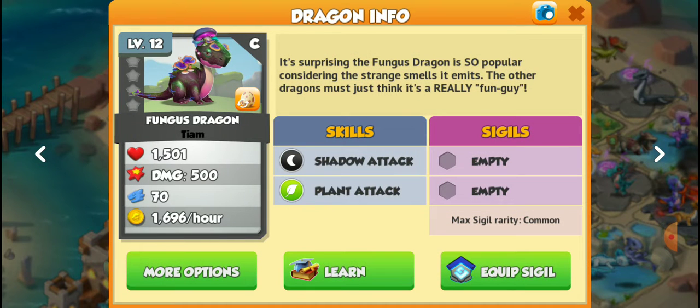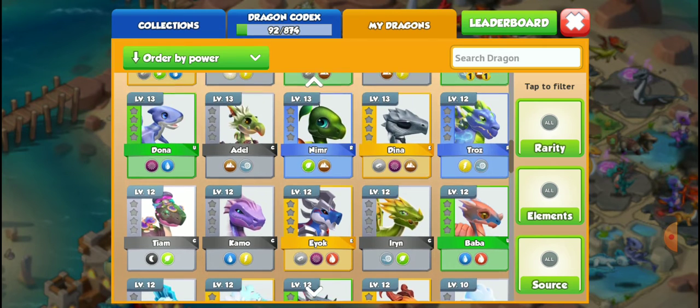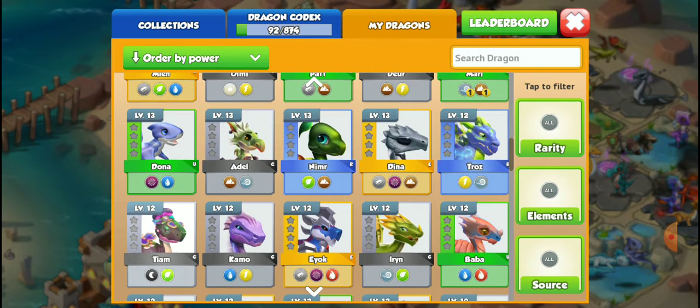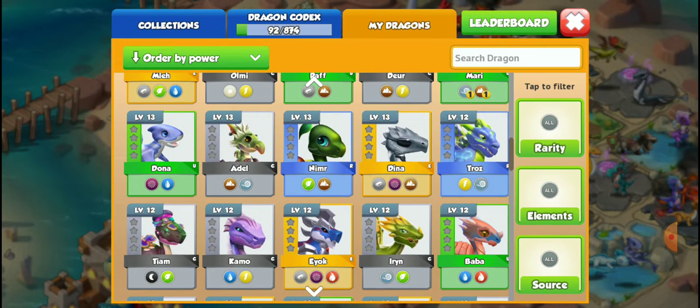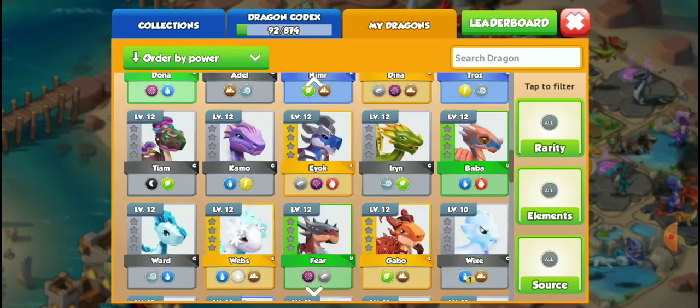And the avocados from Mexico dragon. And then this is my new one — I haven't showed you yet. This one is so cute, it's pretty cute. Wait, no — you're not allowed to see that one yet. Let me try to go fast so you don't see it.